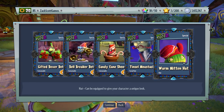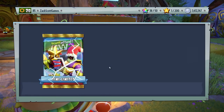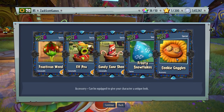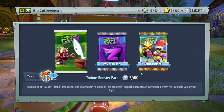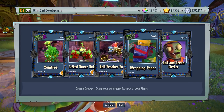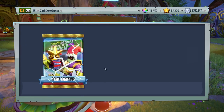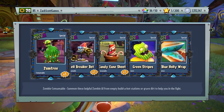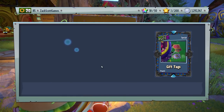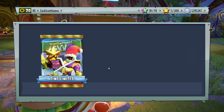We're gonna get all the characters decked out for Feastivus in no time. We got warm mitten hat and tinsel mustache. Frosty snowflakes — a really nice thing for the Rose — and cookie goggles for the Sunflower. Red and green glitter for the Imp. Wrapping paper for the Corn — that's a pretty cool one. Blue holly wrap and green stripes for Super Brains. Gift tags for the Chopper and a ribbon monocle.